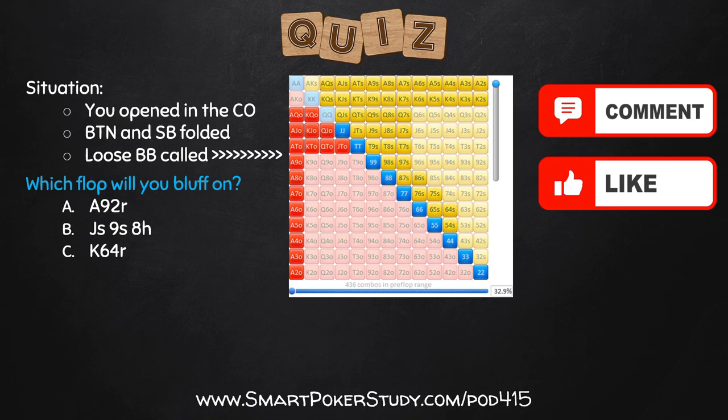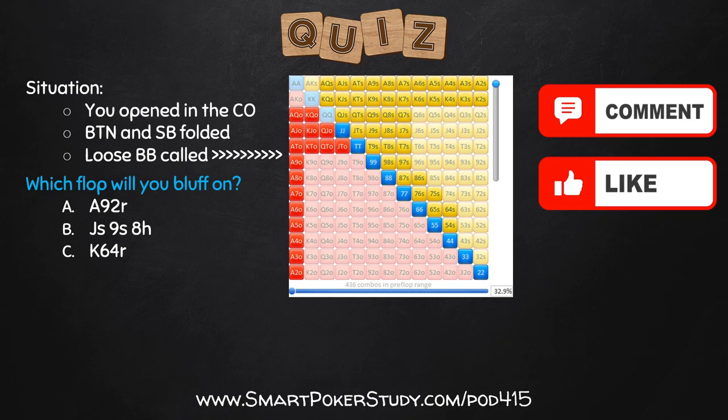Alrighty, here's my answer. I would bluff on the king-6-4 rainbow board. Here's why: on that king-6-4, this 33% calling range hits top pair or better and the open-ended straight draws only 17.8% of the time. That's less than 20%, less than 1 out of 5. If my opponent can fold all other weaker hands and draws, what a great spot to be bluffing them.